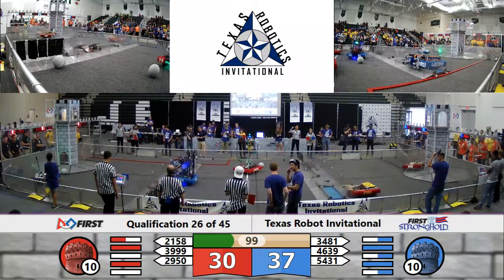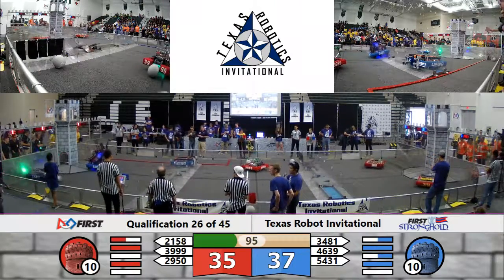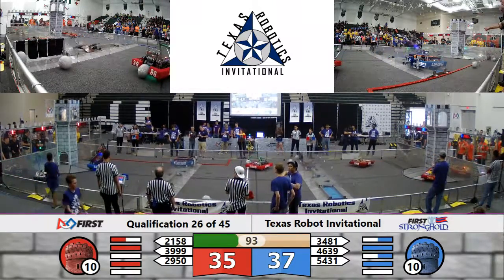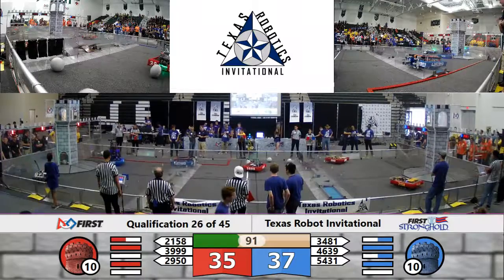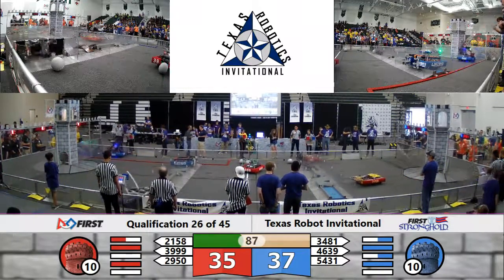As we saw in the last match, scoring low goals quickly and effectively can be a very good strategy. They managed to pick up a ball, but it looks like it fell out of their machine at some point. Bronkbots quickly back to the batter — they line up, they shoot, and it's good. 39-99 in the center of the field. 54-31 also puts up another high goal.